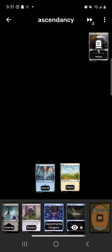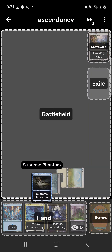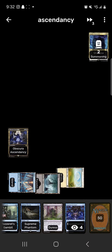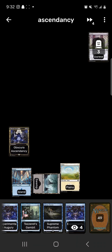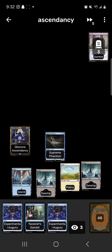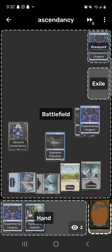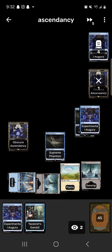Turn two: play a Swamp, cast Shadow Summoning creating two 1/1s. Turn three: play Obscura Ascendancy. Turn four: Duress — one counter. Supreme Phantom — two counters. Play a Swamp for turn. Cast Experimental Augury — that proliferates to three counters, look at top three, put one in hand, put the rest back.